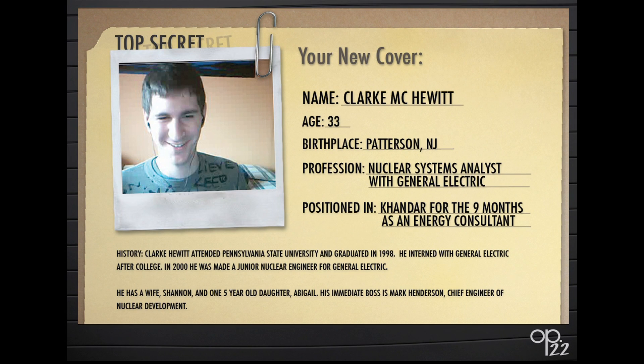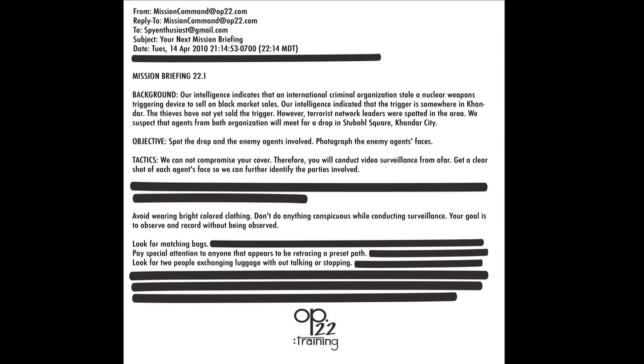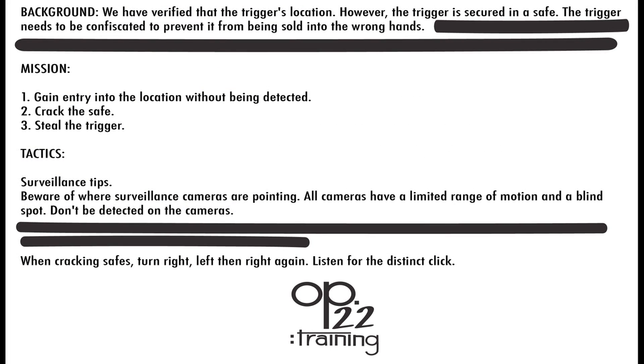Players are issued new identities known as covers, and must memorize their new covers in order to successfully complete the game. Operation 22 sends players mission briefs through email. While advancing the storyline, the mission briefs also include spy tactics and advice.